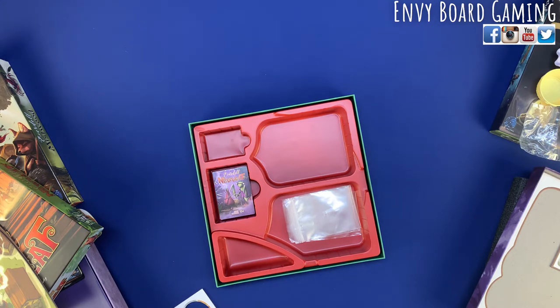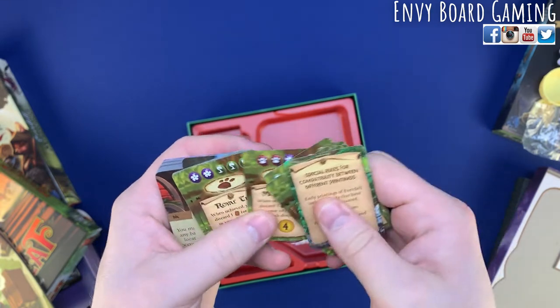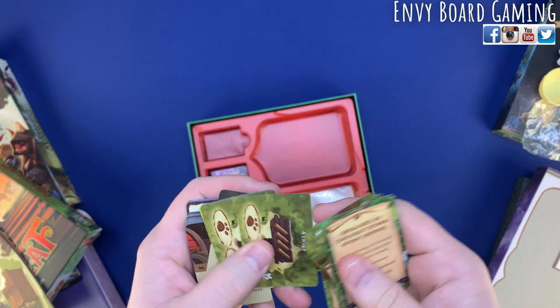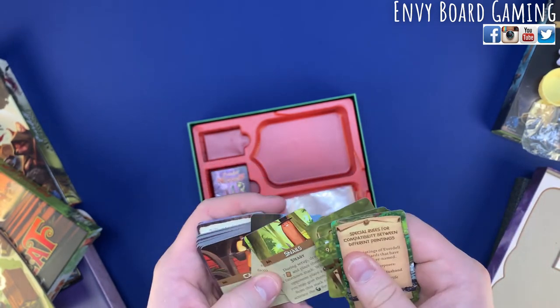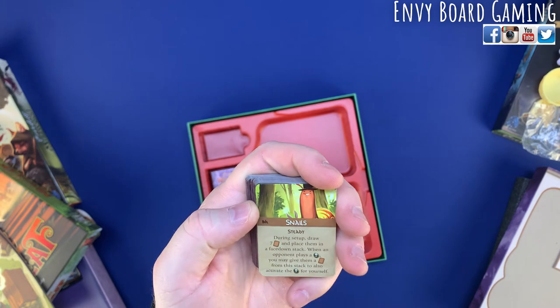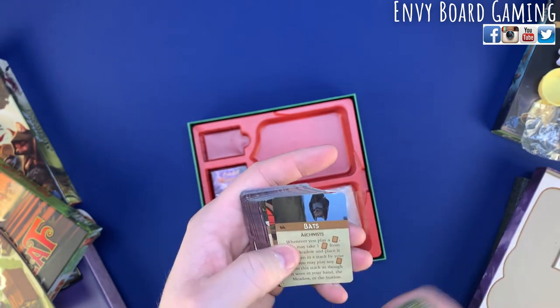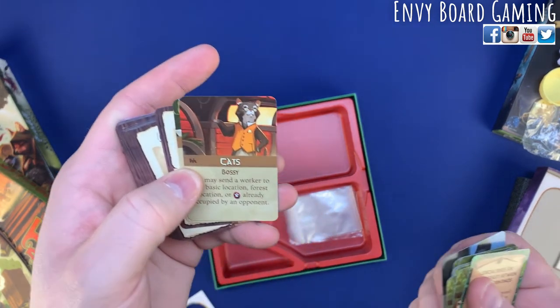I'm always excited about new abilities to play. I'll have to look up exactly how many characters you can play as in this game now. Looks like some new forest locations, maybe some events — objectives you're going for, some new forest locations. The snails — their ability: during setup draw seven cards and place them in a face-down stack; when your opponent plays a green card you can give them a card from the stack to also activate one for yourself. The other one is cats and the honeybees.